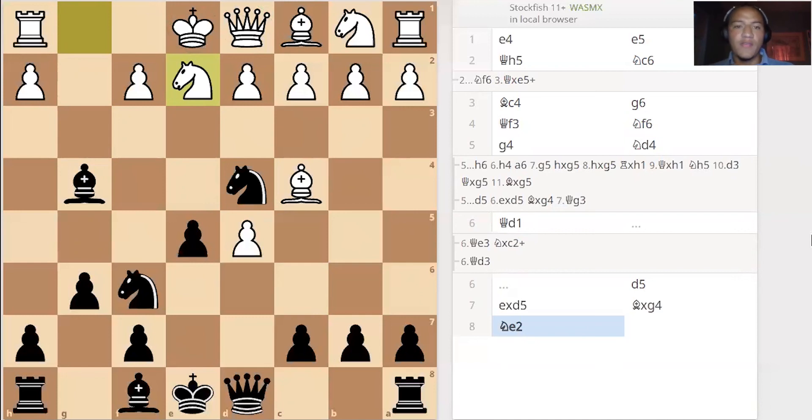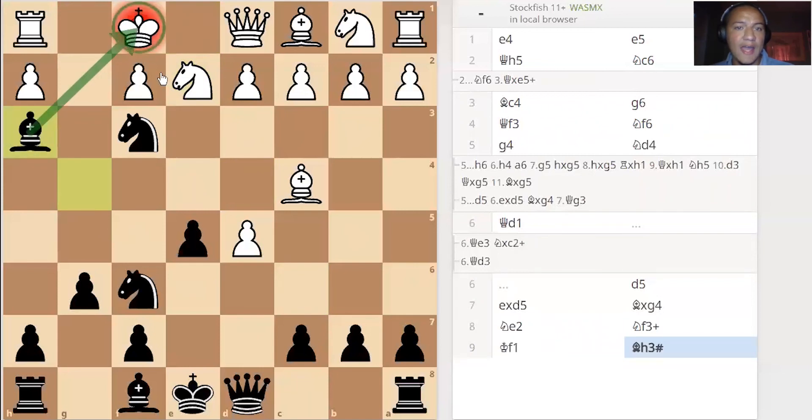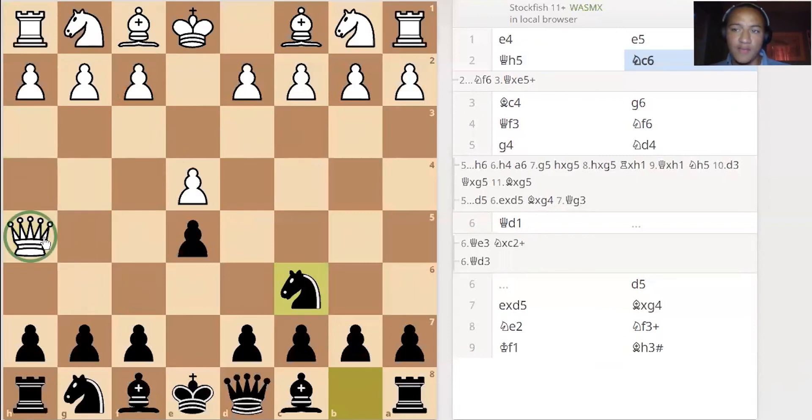Can you find a continuation for black that may even win the game? I'll give you three seconds to pause the video. Did you see the winning combination — knight f3? After knight f3, that forces the king to move to f1, and then you move the bishop to h3, and that's checkmate because everything is controlled. So that's sayonara for the white king. That's basically the best way to defend against queen h5: protect that pawn, and that makes the queen an easy target to be attacked.